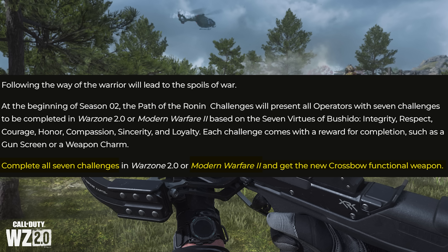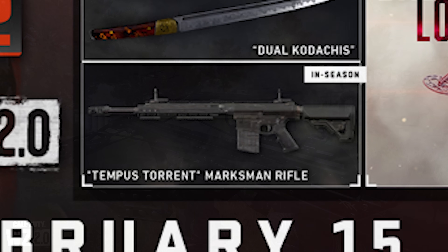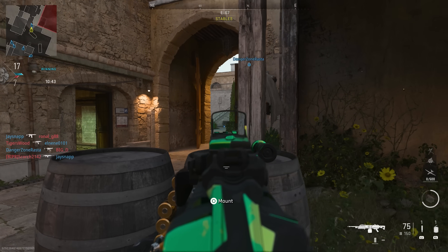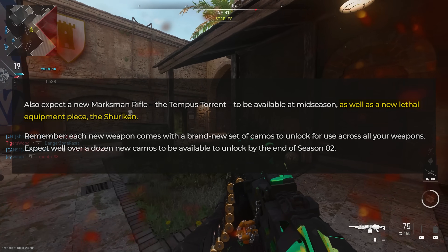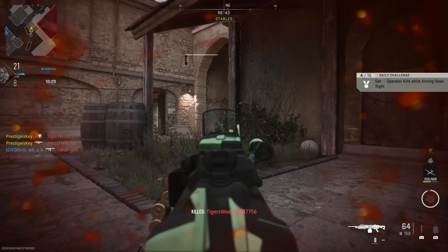The Path of the Ronin event features seven virtues of Bushido: integrity, respect, courage, honor, compassion, sincerity, and loyalty. Each challenge rewards a gun screen or weapon charm, and completing all seven in Warzone 2.0 or Modern Warfare 2 multiplayer earns you the new crossbow. That's a positive — we didn't even get that kind of cross-platform event in Vanguard. The fifth weapon is the Tempest Torrent marksman rifle, available mid-season, and there's also a sixth addition: the Shuriken, a new lethal equipment piece — ninja stars.